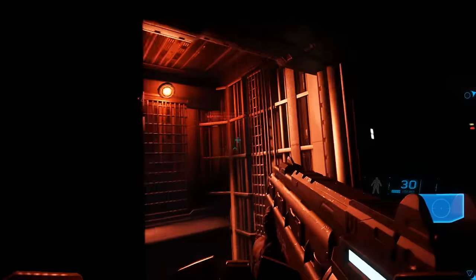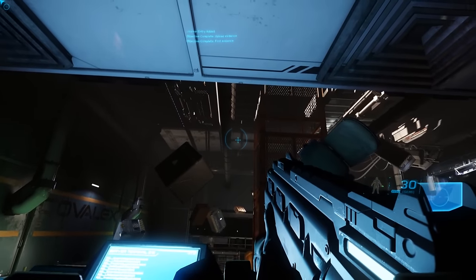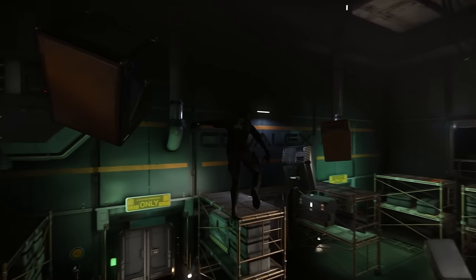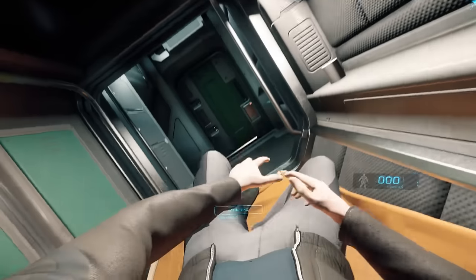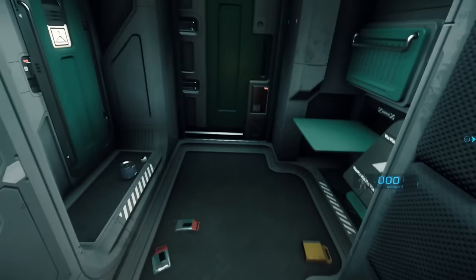Then go and complete the mission by returning to the upload terminal and interacting with it. That will give you 900 alpha UEC. Then press and hold right Alt and Backspace to kill yourself. This will return you to Port Olisar.